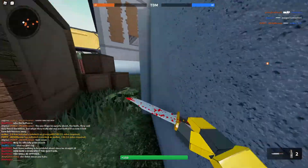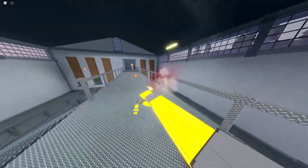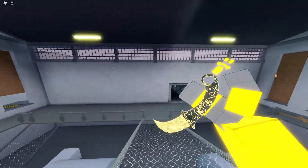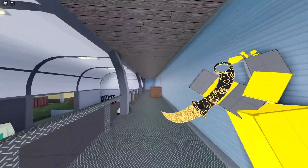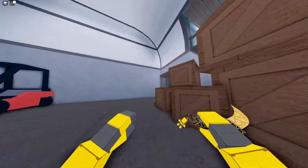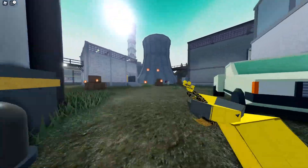I forgot to switch to the karambit, so let me switch right now. Look at this — karambit inspect spin! Oh, a spin! Look at it — I got the gold Damascus on it, it looks beautiful. I'm absolutely in love with it. Melee inspect — I'm so happy they finally added it in.